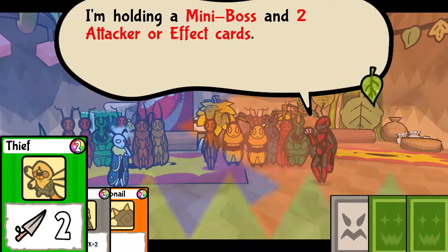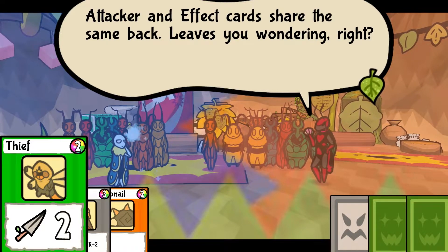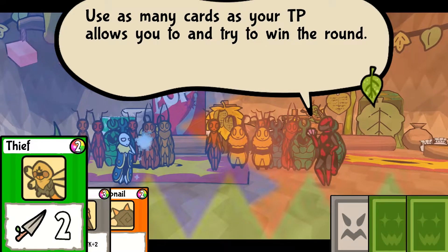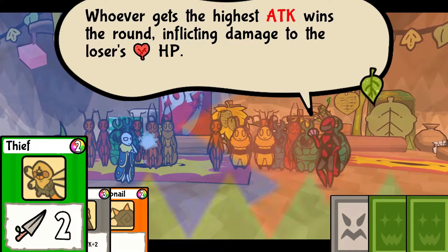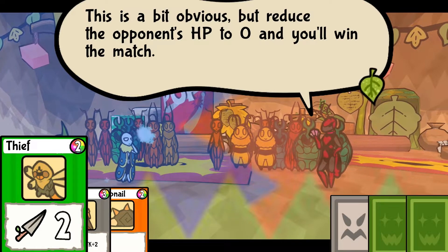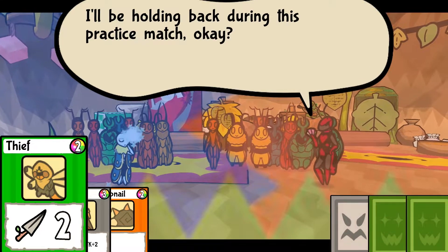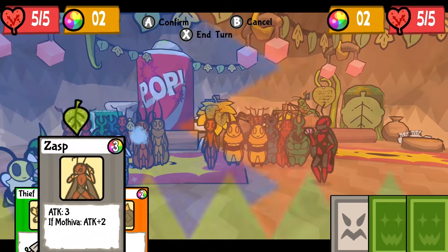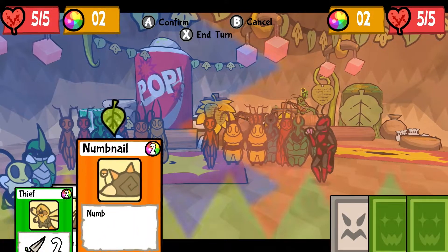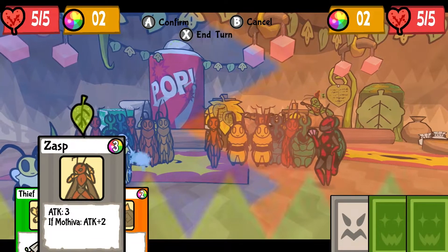I'm holding a mini boss and two attacker or effect cards. Attacker and effect cards share the same back — leaves you wondering, right? Use as many cards as your TP allows and try to win the round. Whoever gets the highest attack wins the round, inflicting damage to the loser's HP. Reduce the opponent's HP to zero and you'll win the match. What a mouthful — let's start our duel. I'll be holding back during this practice match — pick your cards and give it your all. Only two TP? How in the world? Didn't we have something that was like six? Maybe you can get more TP from something — maybe we have to level up?